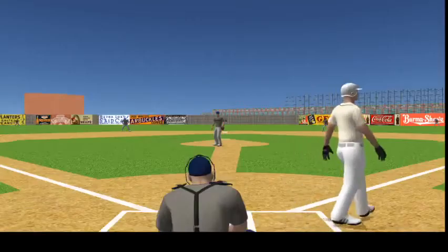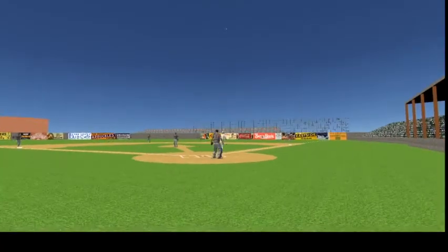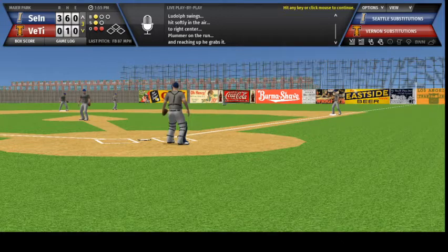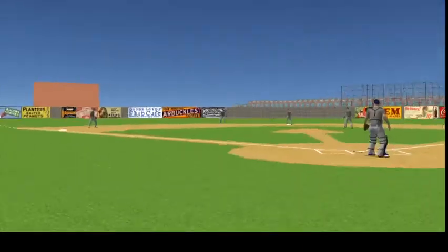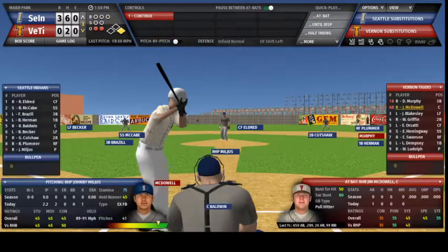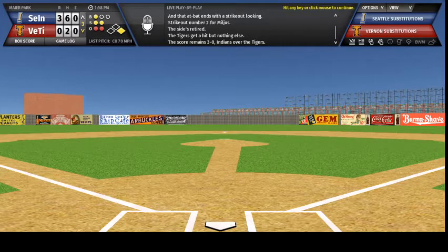Here's Lee Dempsey — Miljus gets him with a breaking ball, strike three swinging. That will bring up Ludolph — swung on, hit softly in the air to right center, Plummer on the run and reaching up he grabs it. Next is Danny Murphy, he's one for one with a double in the first. Miljus into his motion, Murphy swings — a hard base hit to left. Jim McDowell bats next — curve ball strike, and that at bat ends with a strikeout looking, strikeout number two for Miljus. The sides retired, the Tigers get a hit but nothing else, the score remains 3-0 Indians over the Tigers.